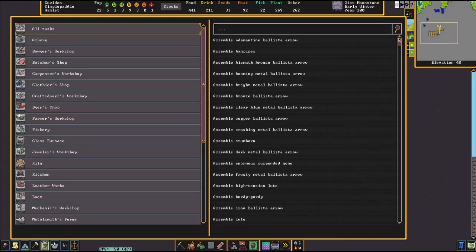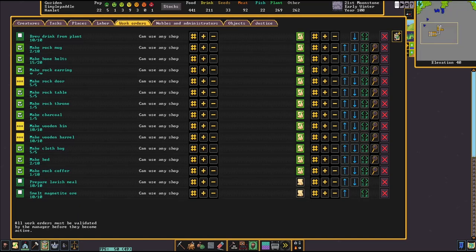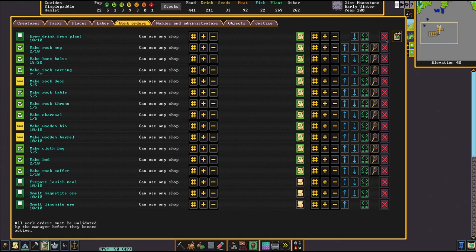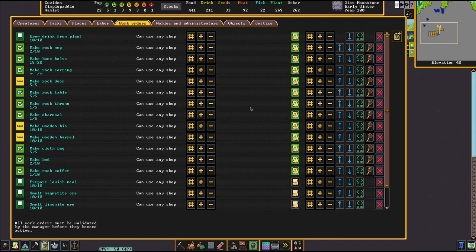Okay, let's set up an order, because we want to be able to — I think we were struggling to find metal, but I think we had finally found some, but I don't remember what we found. So let's just find the three iron-bearing ores and just smelt them forever: magnetite, lignite, and hematite.